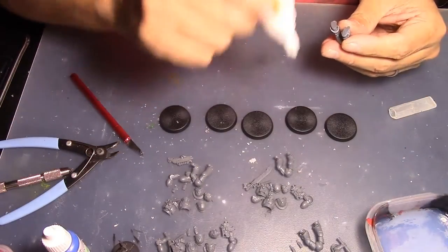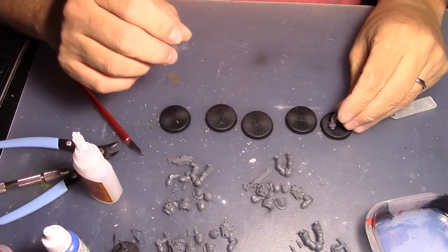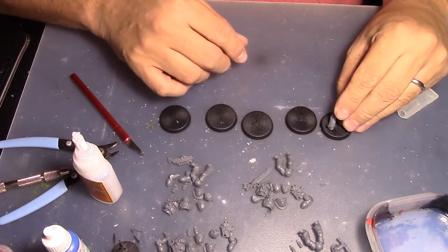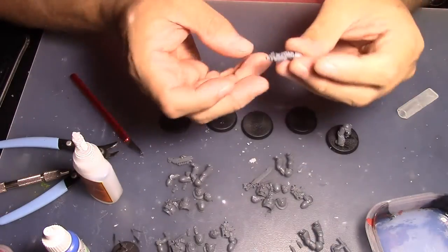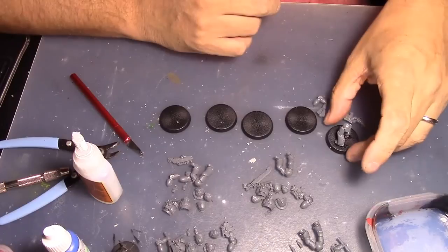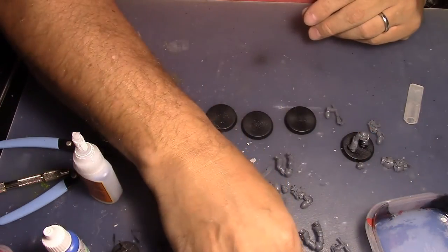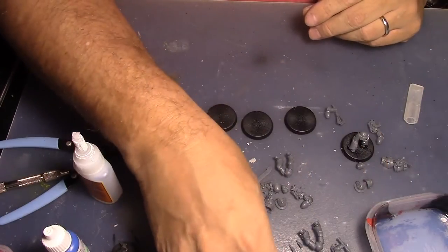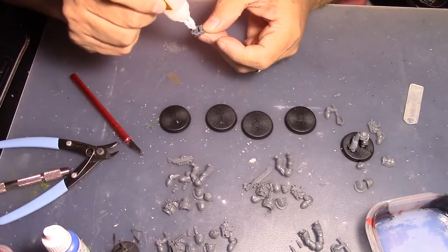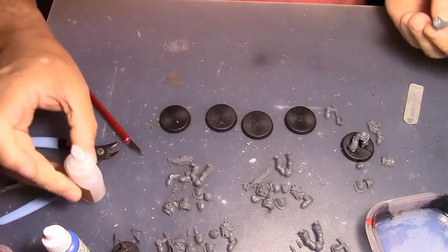I'll start off with one of the regular dudes. This guy is not a specialist, he's just filling in. He's going to have a bolt gun — he drilled out the barrels and everything — and a power maul. The power maul gives me extra strength in case someone has more toughness in their kill team. The bolt gun gives me the special issue ammunition, which lets me decide what to do depending on the opponent. Both give me flexibility.